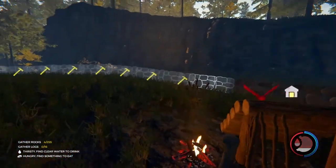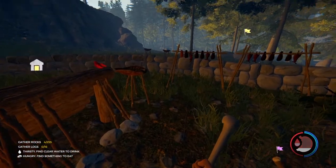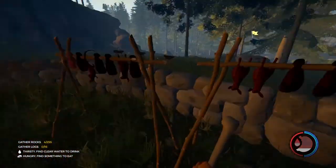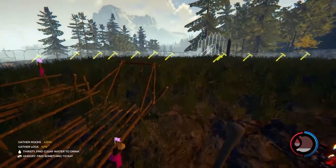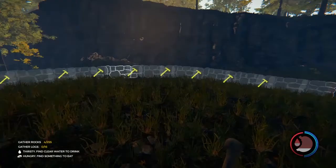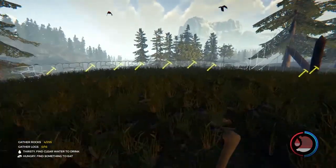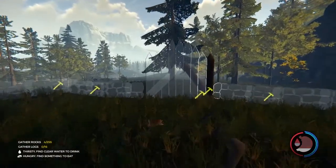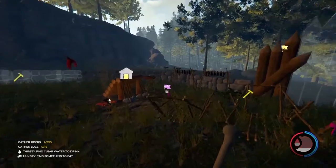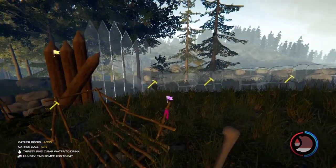Hello and welcome back to Blitzkid Gaming. Once again we are playing The Forest. As you can see I've built a bit of the wall — I thought I'd save you a little bit of time but I didn't want to leave out the whole process. It shouldn't take too long. I'm going to go all the way around there, cut down some trees, get them palisades up and then eventually go around that wall again. That will stop any enemies from jumping over.